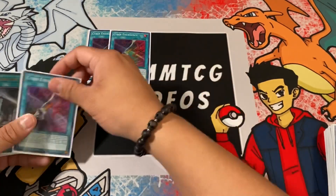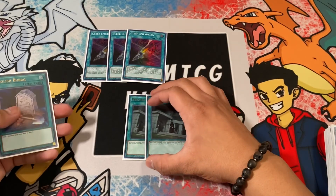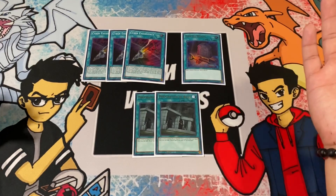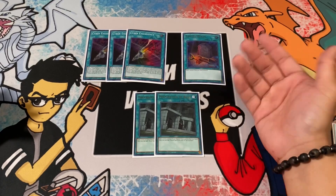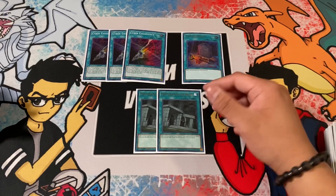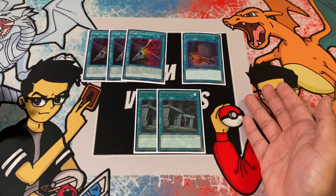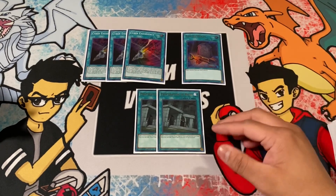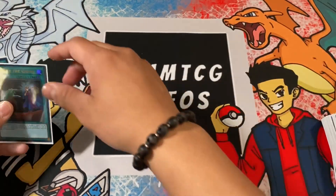We're also running Cyber Emergency and Preparation of Rites as additional search cards, plus one copy of Foolish Burial. Cyber Emergency searches out your Drytron monsters, Foolish Burial is another extender. Preparation of Rites is down to two copies — you're almost guaranteed to search ritual monsters through other effects, so two is the correct number.